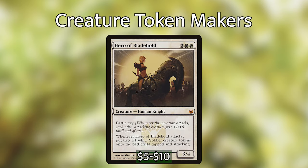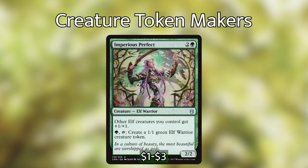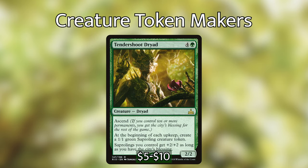Hero of Bladehold also creates free tokens when it attacks, and attacking triggers its Battlecry ability. Battlecry gives all other attacking creatures +1/+0 until end of turn, including the two 1/1 white soldier creature tokens that she puts onto the field tapped and attacking with her. Imperious Perfect is probably better in an elf tribal strategy, but she is really good in our general token strategy as well. She gives all other elf creatures we control +1/+1, and she can tap to put a 1/1 green elf warrior creature token into play, essentially giving us a 2/2 elf.